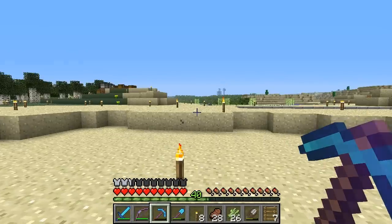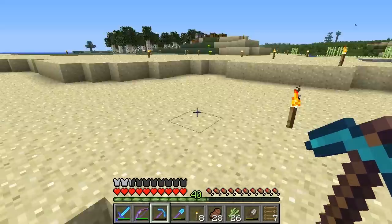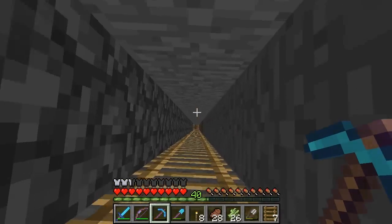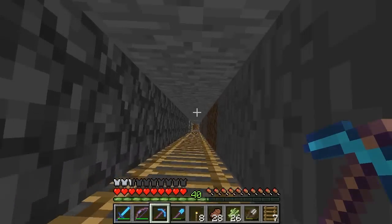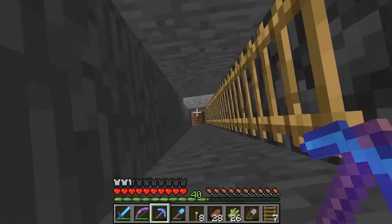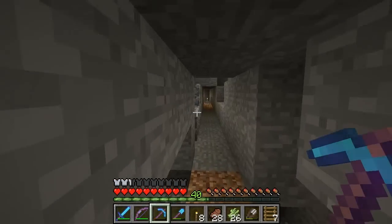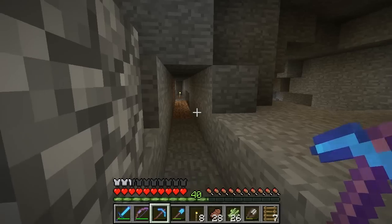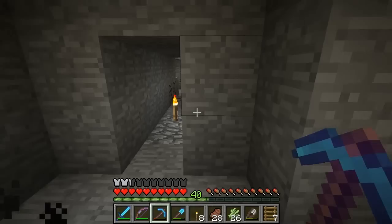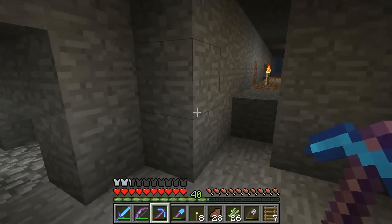Alright guys, so this is the next step. I've dug down here and over here — this is where the thing is going to be anyway. There are lots of things happening in my world that I'm pretty proud of that are eventually going to be here. I did all the math for the wool — two double chests and a half of wool. We will get about 40 diamond picks from all this after converting the wool to emeralds and the emeralds to diamonds.